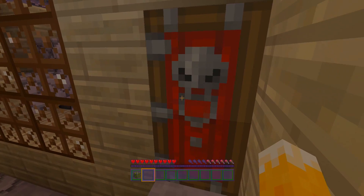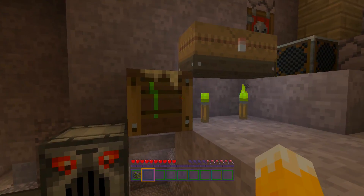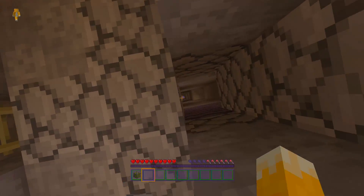Even the wooden door you can't see through, but the iron door you can — no idea what the logic is. Here's the crafting table, the chest, the jukebox, and the furnace. The furnace is probably the coolest texture. Let's finally go underground and see what it's like.